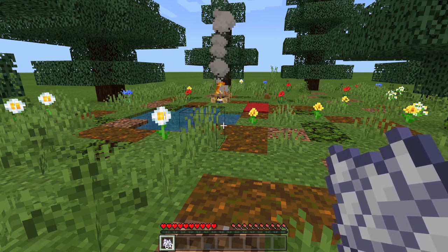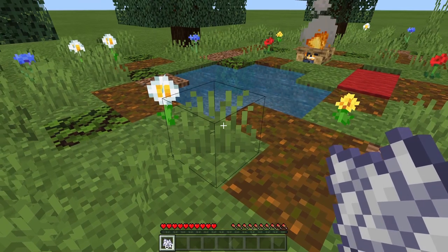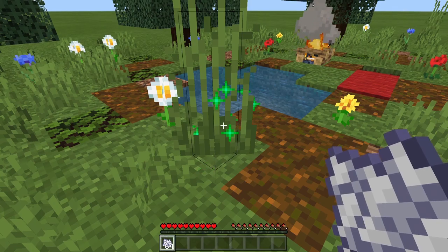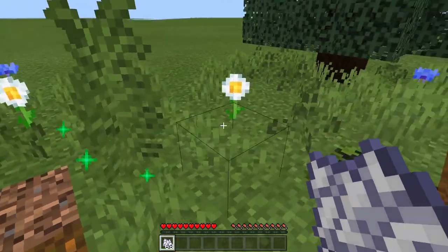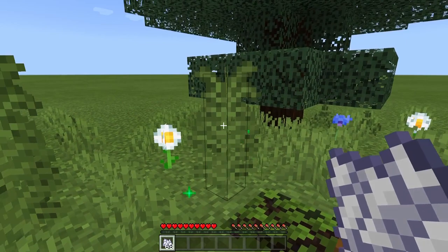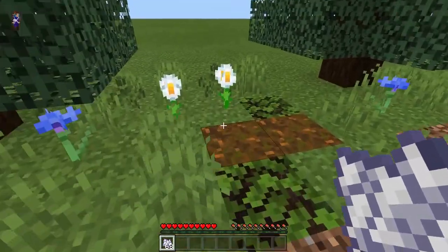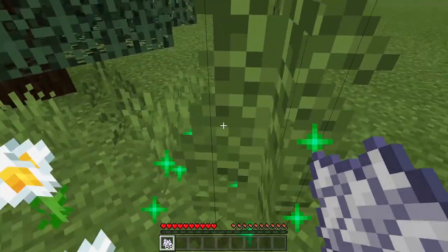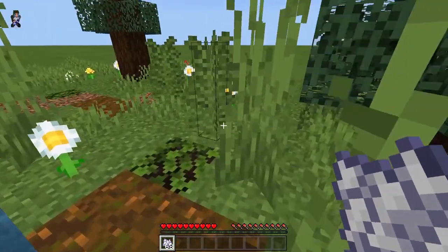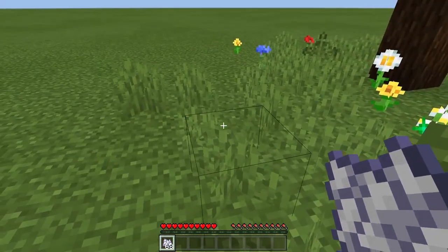This next glitch isn't that useful, but it's still a glitch. It involves bone meal. Usually when you right-click grass it costs you one bone meal to grow it, but with this glitch you can grow it without spending any bone meal. It works for ferns as well, although sometimes it does use a piece — so the glitch is a little inconsistent. Sometimes it makes you pay one bone meal and sometimes it doesn't; most of the time it doesn't cost anything.